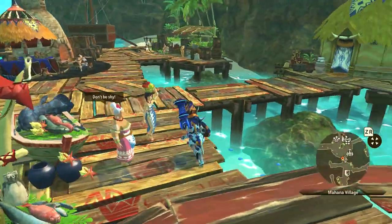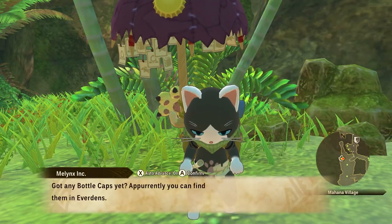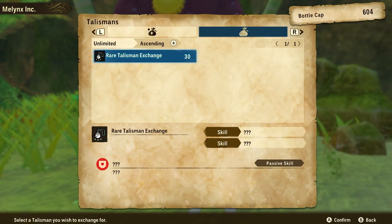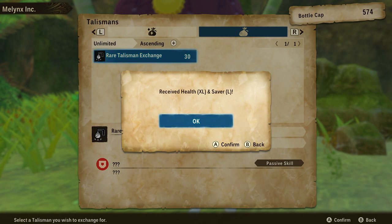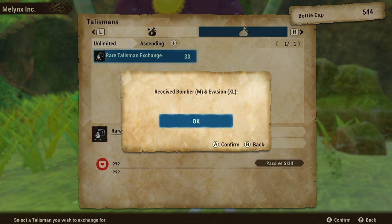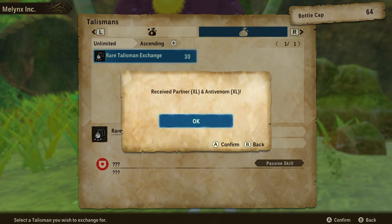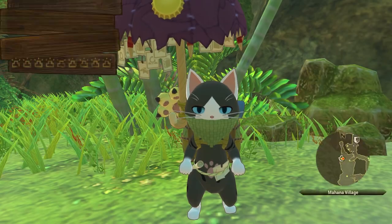For talisman farming, the most financially efficient method is farming gold mining nodes with the gathering charm on — there are already tons of guides for the best locations. Regarding purchasing talismans from the bottle cap vendor's HR tab: this cannot be save-scummed because the pool rotation is fixed, so reloading a save gets your caps back but won't reset the talisman pool. However, there's still benefit in saving first and purchasing to see what's in the rotation. If you find a perfect talisman, spend the caps; if nothing is worthwhile, reload. I haven't confirmed whether the pool rotation changes after a set time, so let me know in the comments if you know.